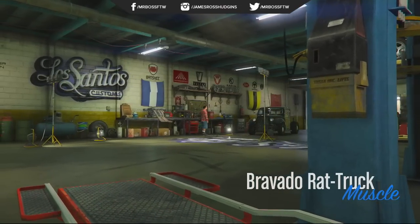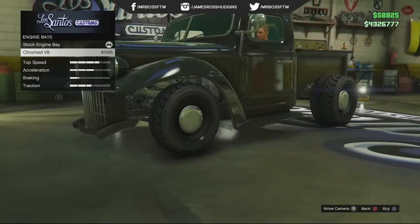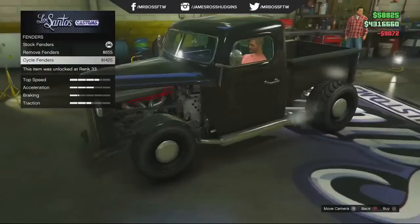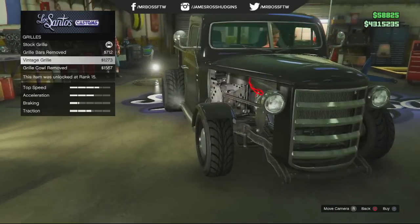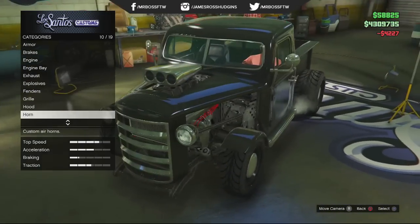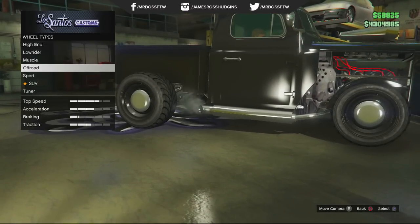What's great about this car is it has an absolute ton of customization options. You can upgrade the engine bay, very similar to the Rat Loader. You can remove or cycle the fenders, change the grill, expose the engine, add an intake valve, add a hood scoop, change the lights, and add neon underglow.